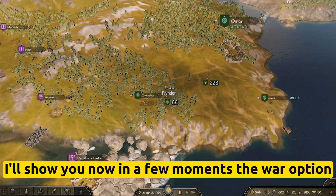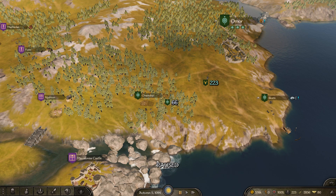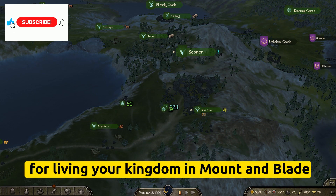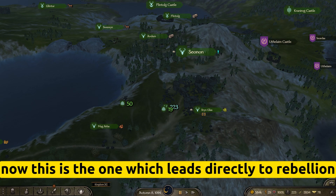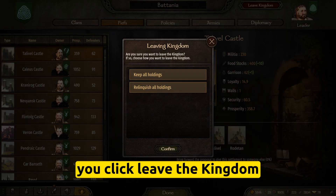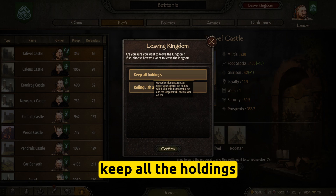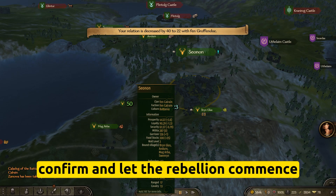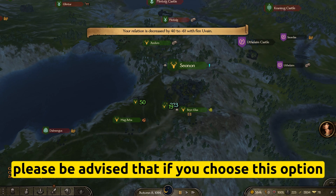Now I will show you the war option and how it plays out. This is option number two for leaving your kingdom in Mount & Blade: Bannerlord 2 — the one which leads directly to a rebellion. You click the Kingdom tab, click 'Leave the Kingdom,' and decide to keep all your holdings.